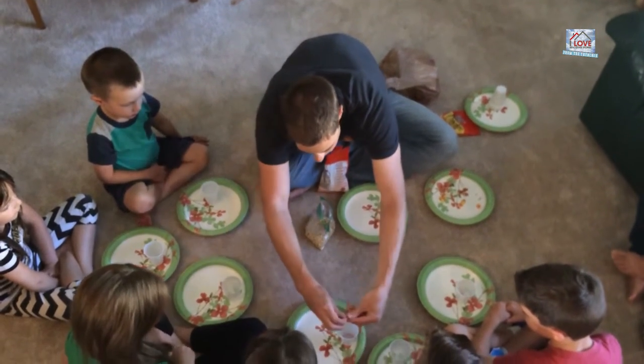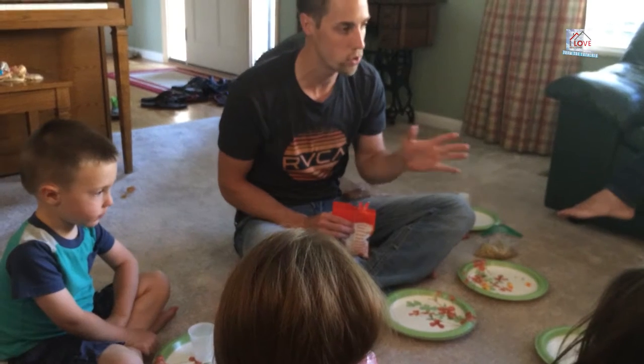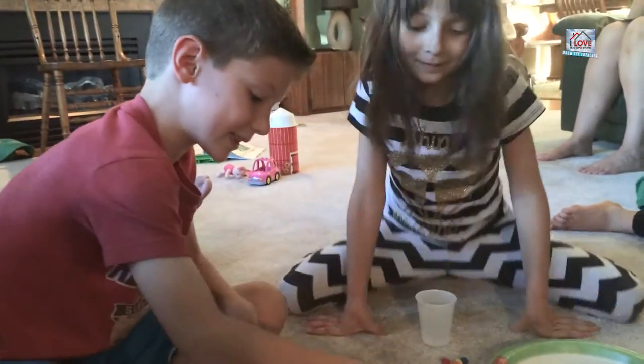Every round I go and put a kernel of corn into your cup. At the end of the round, you can make choices with that kernel of corn — you can do whatever you want. You can trade them in for candy corn, or you can put them on your plate.